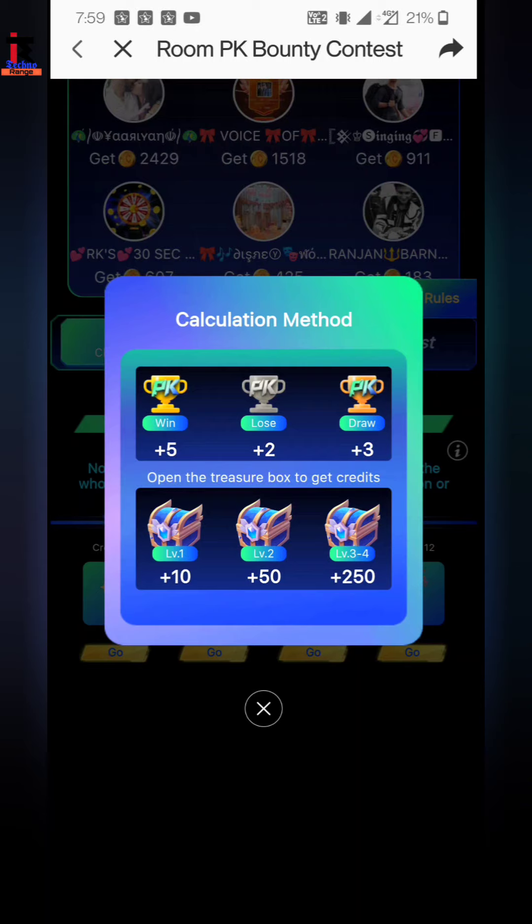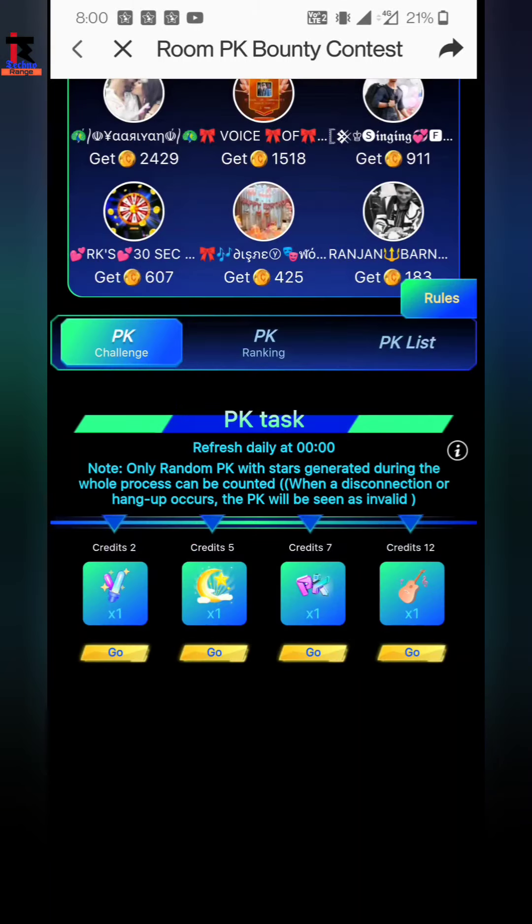Level 1 treasure box will give you credit. If you get 50 points then you will get a Level 2 treasure box. If you get 250 then you will get Level 3 or Level 4 treasure box, which after opening you will get credit, and from that credit you can redeem.